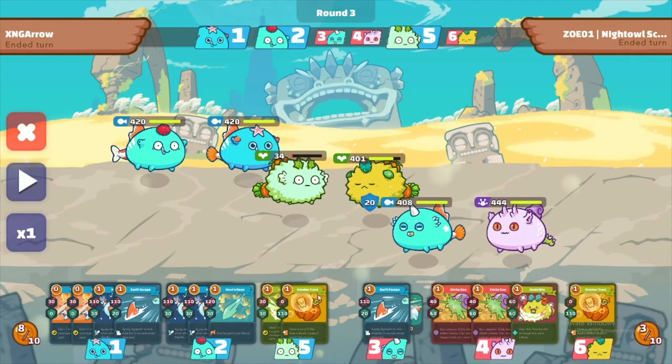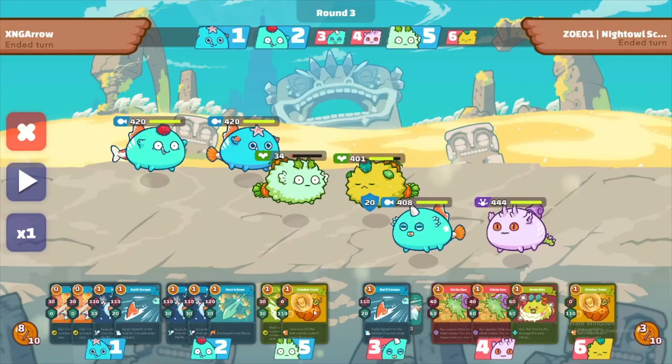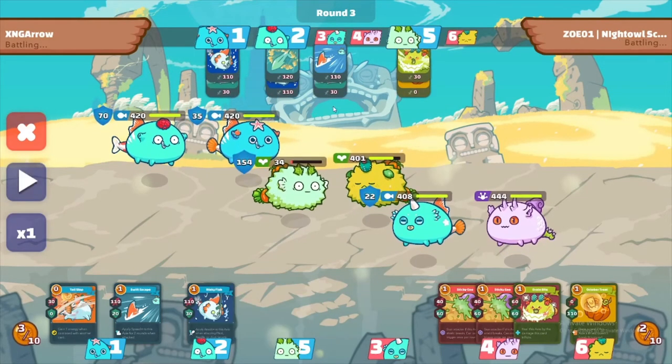Here I got October Treat and I also got Vegetable Bite. Vegetable Bite: steal one energy from your opponent when you combo with another card. So that means you have to combo this card with another card. I'm going to do October Treat and Vegetable Bite. What I'm trying to do is stall as long as I can before they kill my plant, so I can get some energies for my fishes.